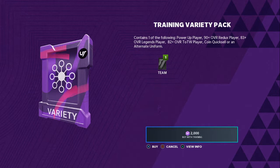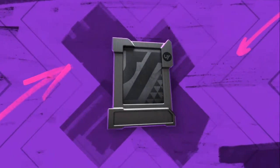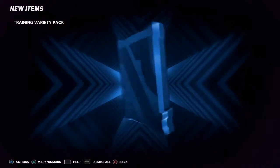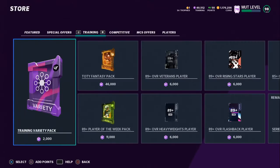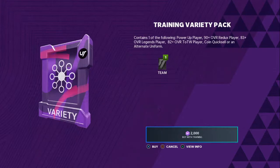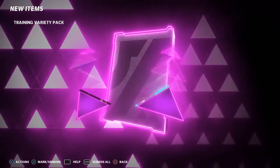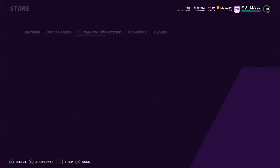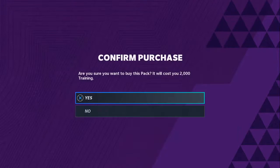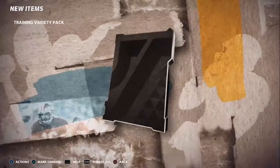So we're back and what we're going to do is open these. Let's see if we can make some coins. Starting off, we get a 90 overall Redux player. That's not bad. I imagine this is going to do one or two things — it's either going to cause a lot of cards to come down, or we're going to make some coins. So Reggie Bush power up there, which I hope they drop a Reggie Bush. So we did quick sell two 94s.